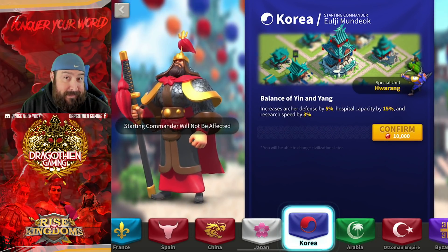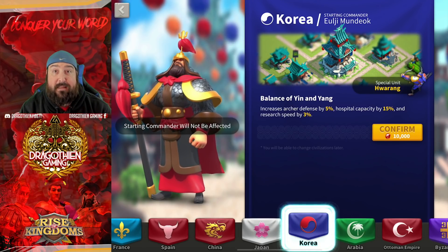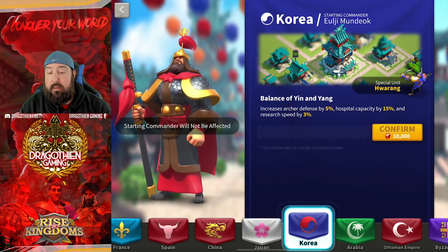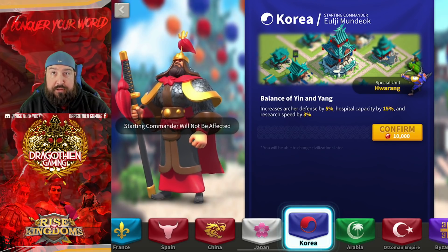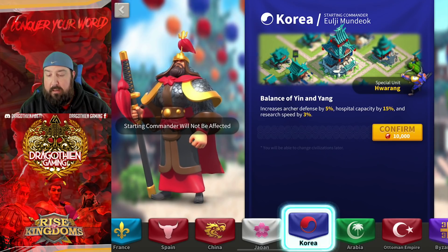Korea — hospital capacity is nice, but you already have a pretty substantial hospital capacity in the Lost Kingdom, anywhere from 700 to 780 depending on your VIP level. You can take a rally or two with that capacity without worrying about dead troops if you're properly leveled. Research speed is a growth-style thing, archer defense is not that great, and the Horang special unit is okay but not great. The best special archer units in my opinion are either the Janissary with Ottoman or the Longbowmen with Britain. Korea is just kind of out from a KvK perspective.